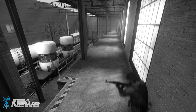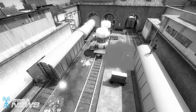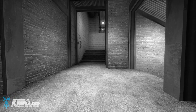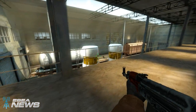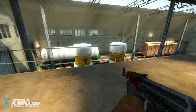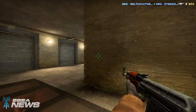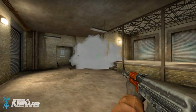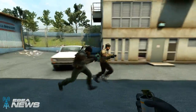Hey, welcome to Behind the Play. If you haven't seen the series before, basically what we do is break down as much as possible a good round by a pro player, and this helps to show you the ins and outs of each element that contributed to the round. This week we're going to take a look at a round played on Train by Semphus.